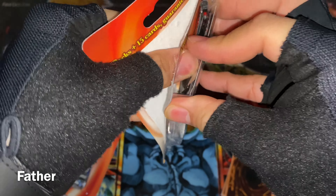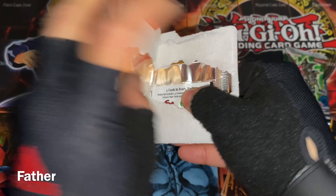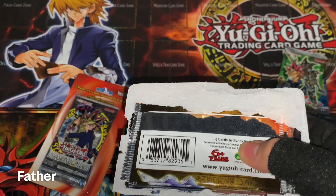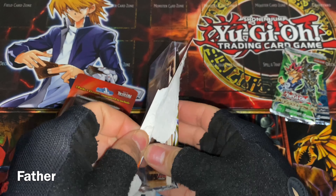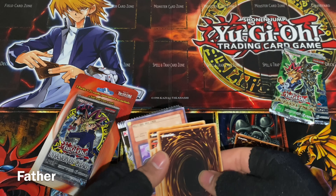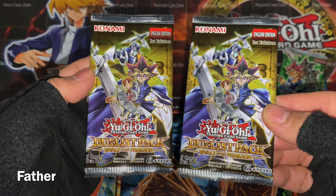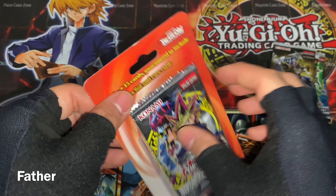Let's see which packs this one contains. Okay, this is the one that has two of the same packs inside. It is Duelist Pack: Rivals of the Pharaoh. Yeah, this one — it's a pretty cool pack. Also, I think it's quite rare.